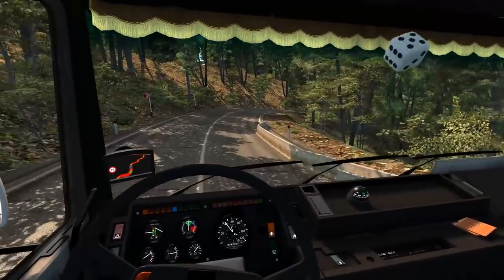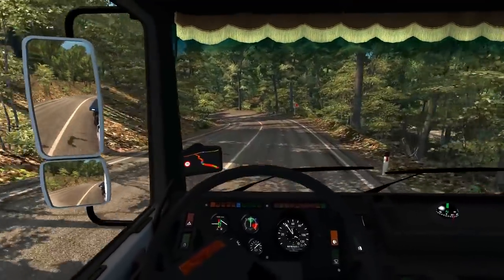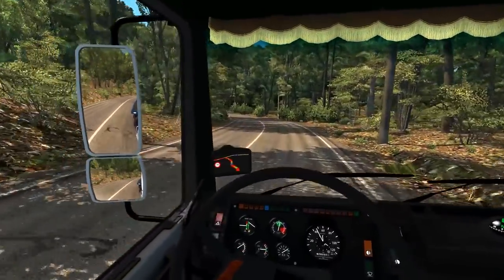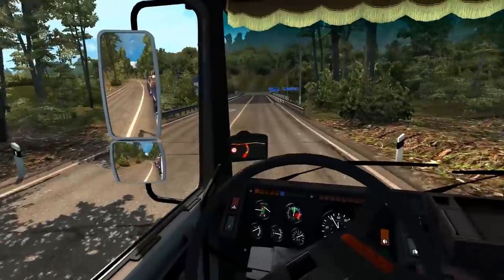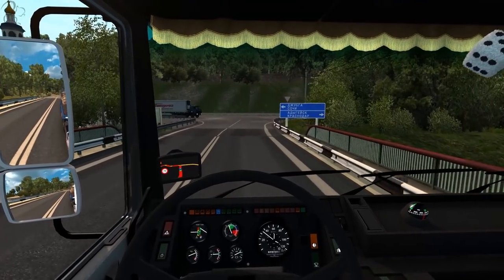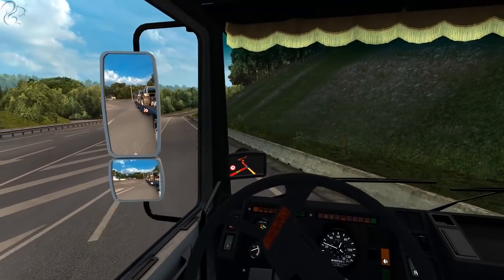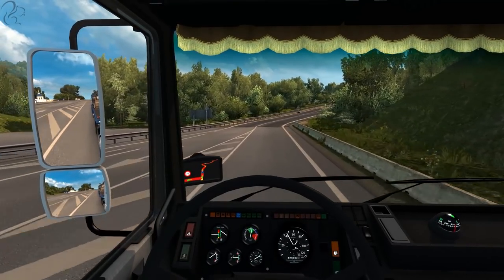I wonder if this map supports random events — is that a static item or was that a random event? These are disgusting roads. You can see why the Russians have to build their trucks quite so solid, because they have to cope with the not exactly smooth Russian roads. Where's this then? I have no idea what that says. You must learn to think in Russian. Tarmac — look at that! Should be playing sailing now.